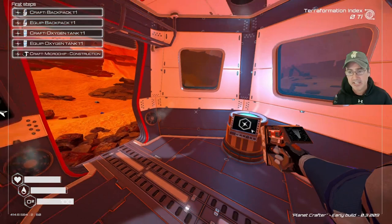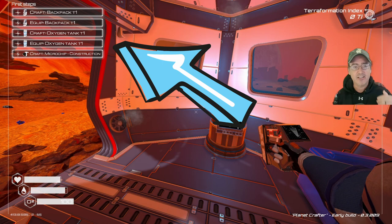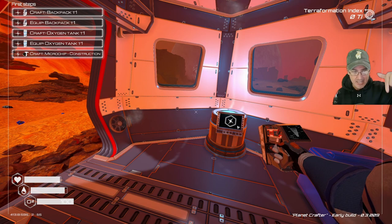Welcome, Magic Flying Potato here playing Planet Crafter. This is a new player guide for starting out. In the top left corner you'll see the 'First Steps' guide — things the game wants you to start off with. Once you finish it, that guide goes away completely, so this is really the only time you will see it at the beginning of the game.